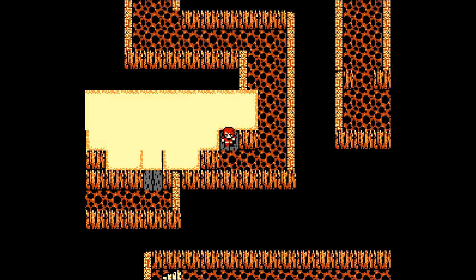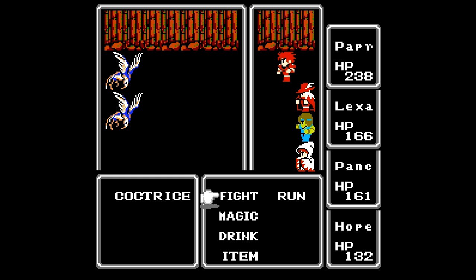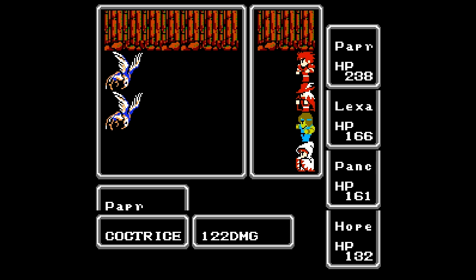But if we come over here, it looks like there's actually more to this Earth Cave than we thought. And I have no idea what the heck that is — oh, it's a staircase. Oh shit. These are cockatrices. These are the bane of my existence in terms of enemies, because they can stone you. And when your character is stoned, they're considered dead. So if your entire party gets stoned, then it's game over.